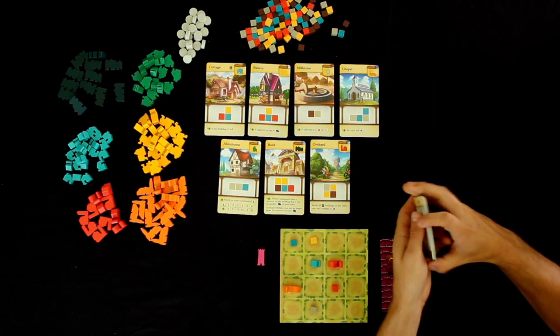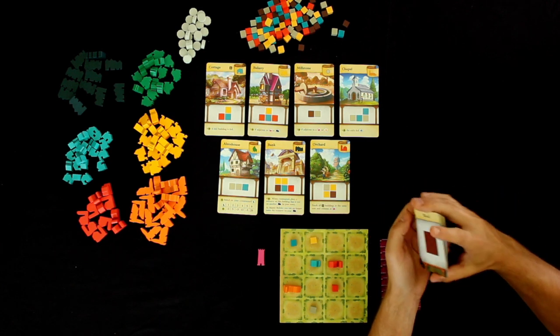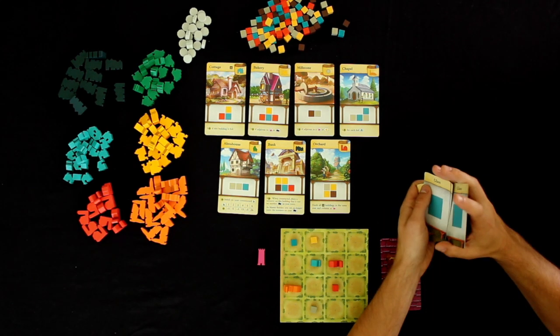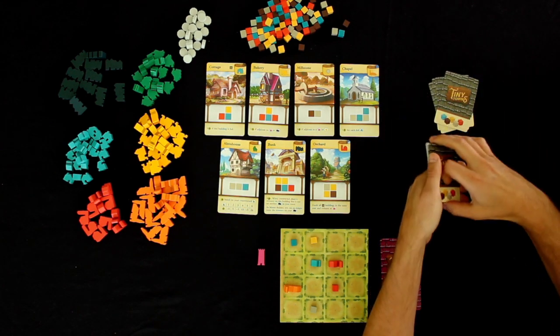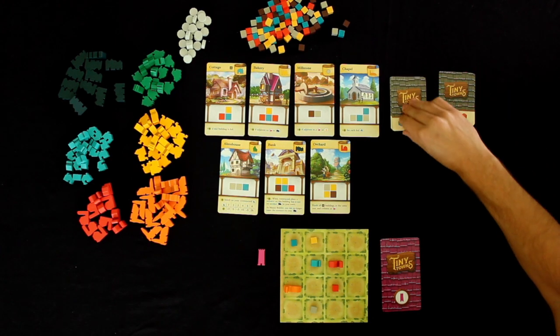Now we shuffle these cards, and after we shuffle them we draw five more out and create a new discard pile — one, two, three, four, five — and then keep playing Tiny Towns.